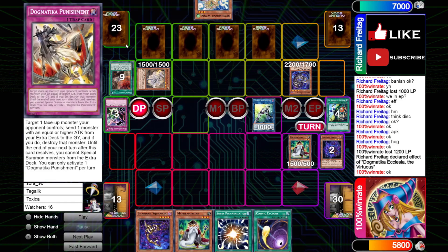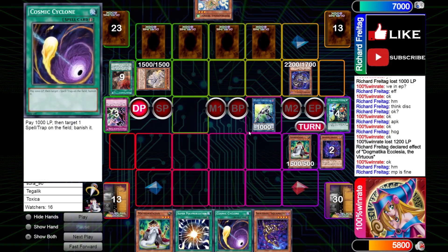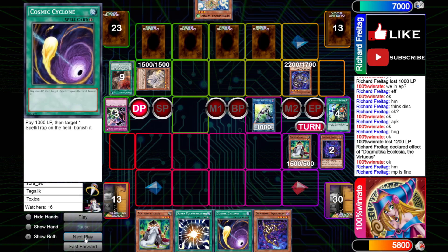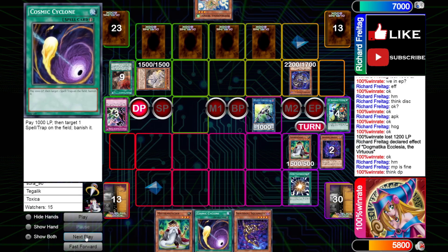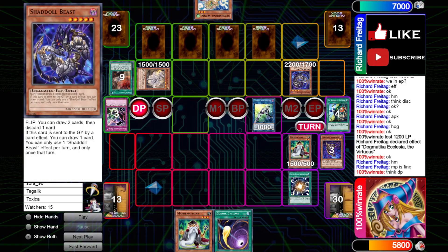We set all our back row and pass — we have a Cosmic, which is okay. I would definitely not blind Cosmic here because you know he has Schism — you definitely save it for Schism. In the draw phase, he activates Super Poly to get rid of Ecclesia and Beast. This way if our opponent has a Fleur de Lee in hand — I'm not sure if we know what this is. We also have the priority to activate it in case our opponent has some kind of response.